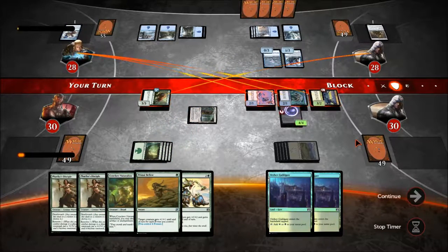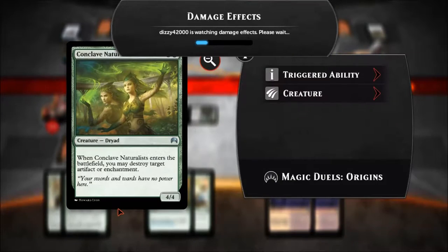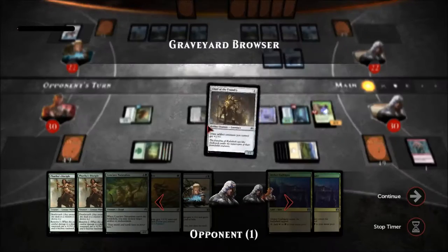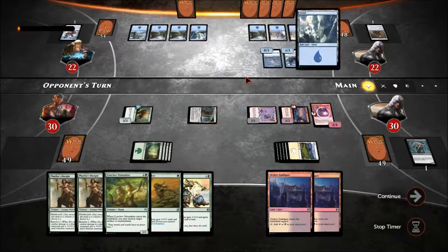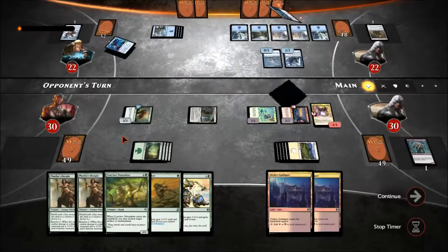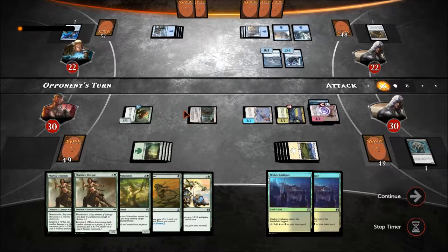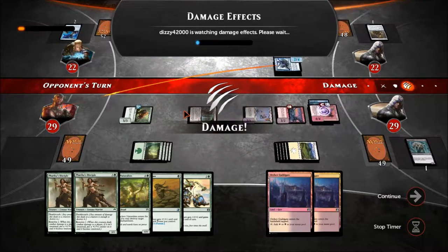That was probably the worst card you could have brought back to my hand. Obviously the computer did it because it's a four-four, but that's just not what you want. This guy's running Chief of the Foundry so obviously has other artifacts, so his ally just gave me another shot to fuck him up, which is honestly hilarious. My ally is probably out of gas, which is okay.